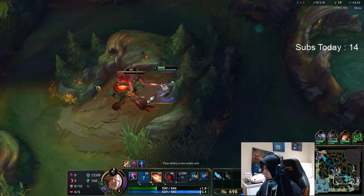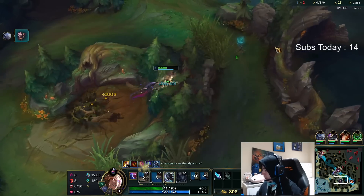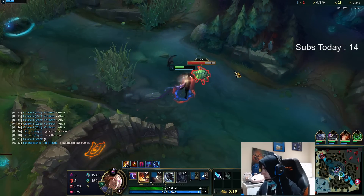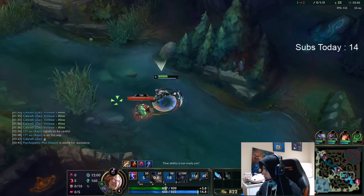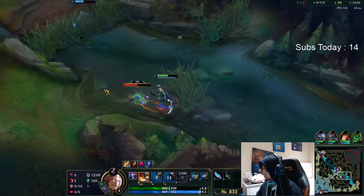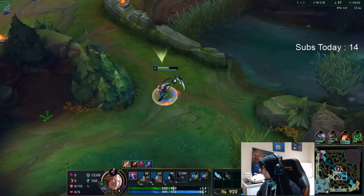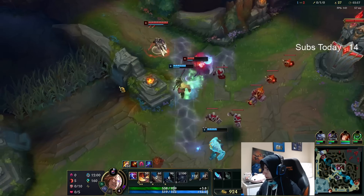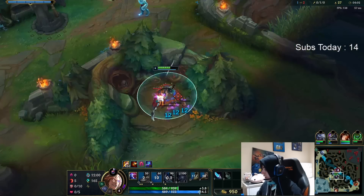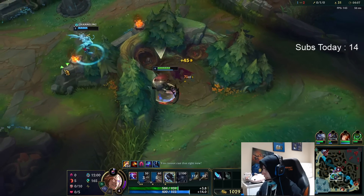How to deal with being cheesed is just making sure to avoid conflict, just farm and catch back up slowly. It's usually the aggressor that is not doing it properly, because every jungler has been cheesing recently because they watch worlds so much — all the level one action — and they think they're going to be like the next Canyon. The truth about cheesing is that it's not really a good playstyle because it has to be a constant. You can't cheese once and then go back to normal gameplay.